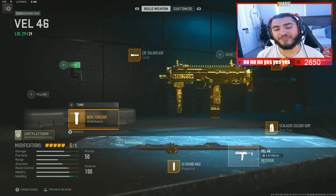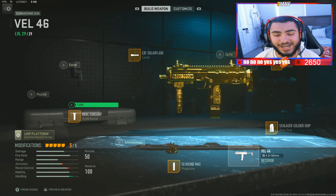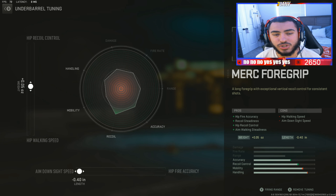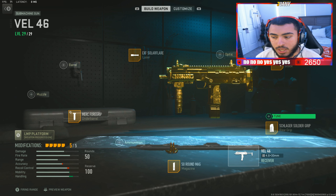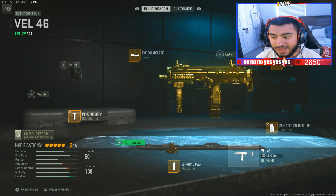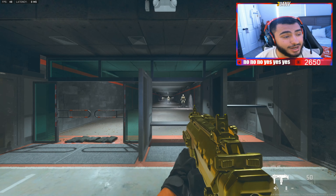Alright, so let's tune all these so you guys can get the best outcome possible running this class setup. Just know that you are going to need to learn how to control your recoil, but we will go through that as well. For the laser, I put my ADS speed all the way up and I don't really mess with the hip fire control — I don't find that to be an issue. For the rear grip, I'm gonna put up the recoil steadiness and sprint-to-fire time speeds. And that is about it.